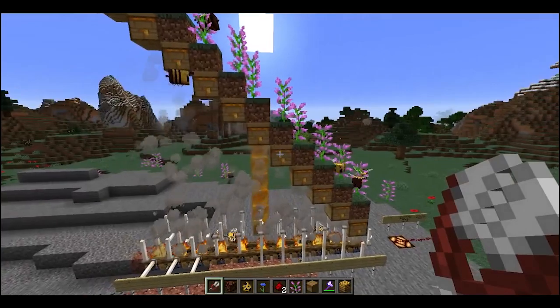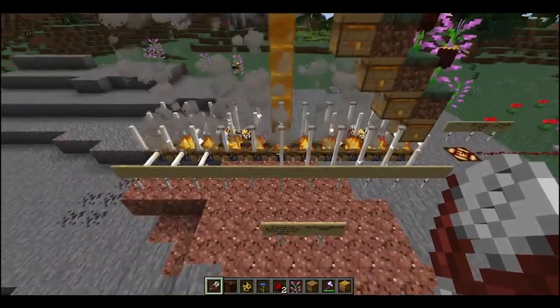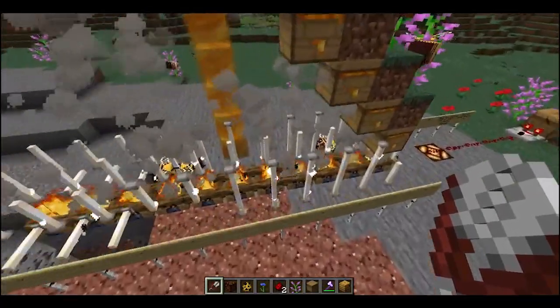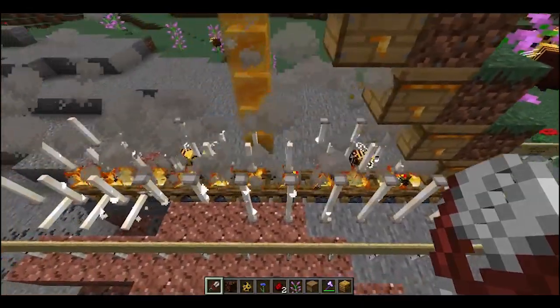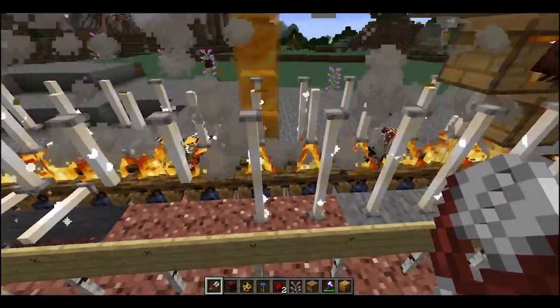Part of me wants to know — now that we know they don't have to be lit, do they even need air blocks between? They probably need to have air blocks between, or mostly air blocks and rods.